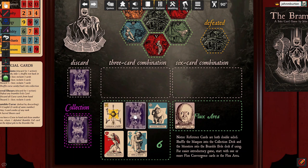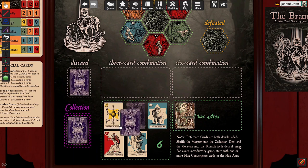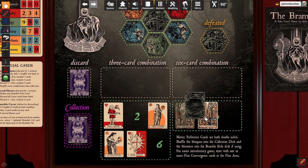A Seer of Visions card can resolve the Curse cards in your hand; however, they don't go to the discard pile. Instead, if you discard a Seer of Visions card, you can shuffle any Bramble Curse cards you have in your hand back into the Collection. They are not put in the discard pile. A Bramble Curse card can also be moved to a Flux card in order to resolve it; however, doing so closes that Flux card for the rest of the game and no other cards are allowed to be put onto that Flux card.